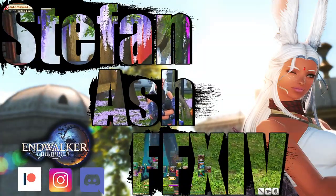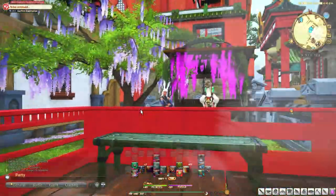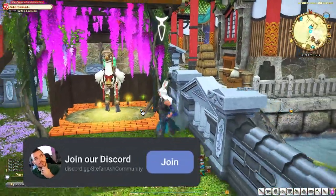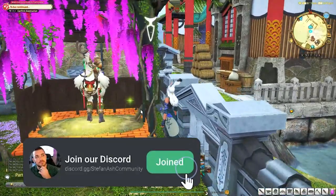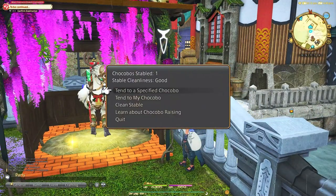Hi there. Today we're going to go over how to change the color of your chocobo and show you just how easy peasy it is. First off, you'll need a chocobo stable. You can use a chocobo stable from your FC house if you're part of one, an apartment chocobo stable if you have an apartment, or a friend's house who has made you a guest of their house.